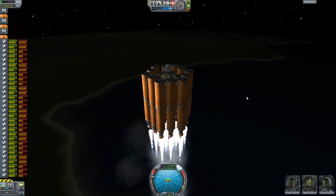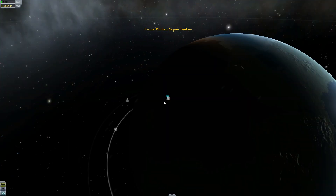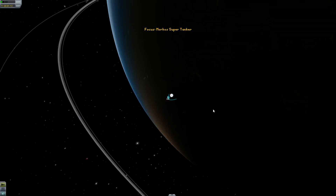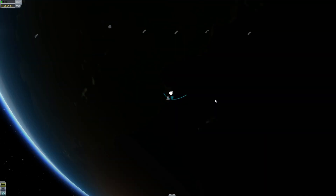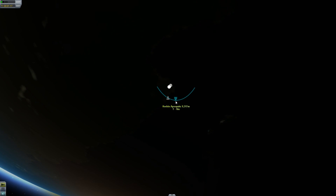Around 10,000 meters we're going to go 90 degrees, and that's pretty much it until then. Nothing really happening — let's just take a look at what we've got here. We're at 9,000 meters.